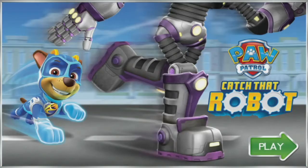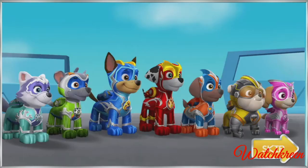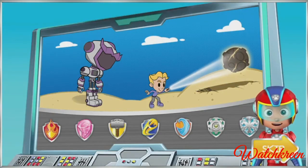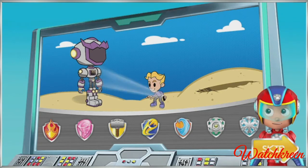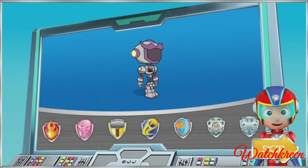Paw Patrol Mighty Pups — catch that robot. Tap play to start. Mighty Pups, we need your help. Adventure Bay is in trouble. Harold Humdinger made a robot, then powered it up using a piece of the meteor. Now the robot is out of control, and our friends need help. We need to track down the giant robot and remove the piece of the meteor.